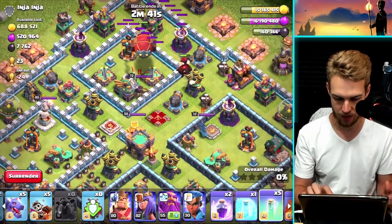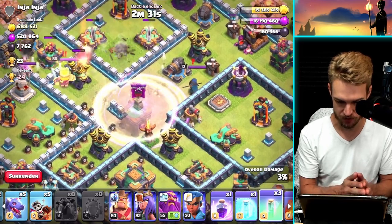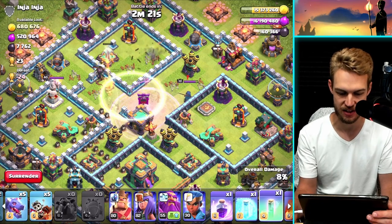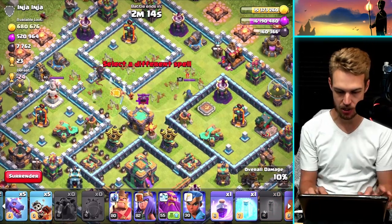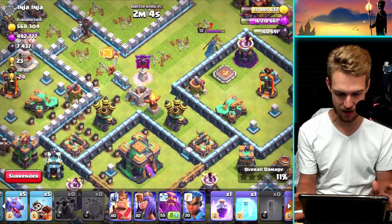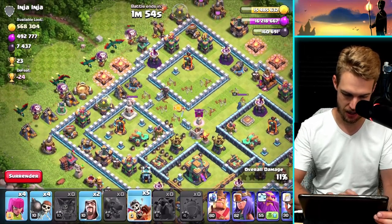Setting up the attack - the lava hound should keep the blimp alive. I'd like to land it all the way to that compartment. Let's go with invisibility spells and rage spells. The super wizards are hard to see because they're invisible. We're not going for the air defenses though, they're going north unfortunately. I invisibilize one and I'm out of invisibility spells, but they did a pretty good job - got two air defenses down.